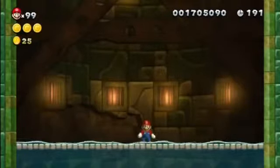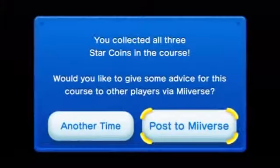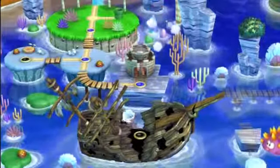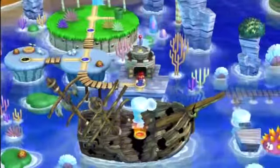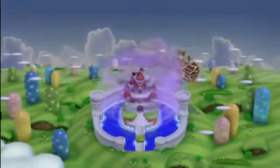All right, way to go Mario, we got it. 99 lives, all of our star coins. We won't post anything to Miiverse. But nonetheless, that destroys Boom Boom and we are going straight to... whoa. What's happening here? The castle!